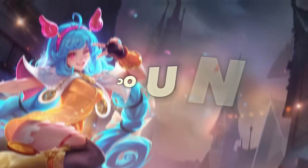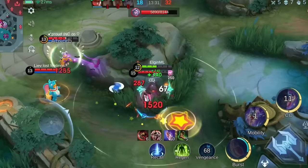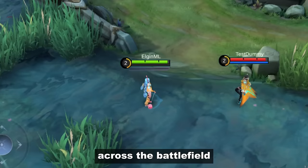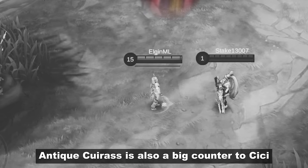Cici can be countered with slow effects and crowd control. Angela, Eve, and Valir can easily prevent her from moving too fast across the battlefield. Stun and other long crowd control effects can waste the duration of her first skill — if possible, use a stun right when she starts attacking with her yo-yo. Anti-heal is also a big counter to Cici as it reduces the effectiveness of her HP-based damage.